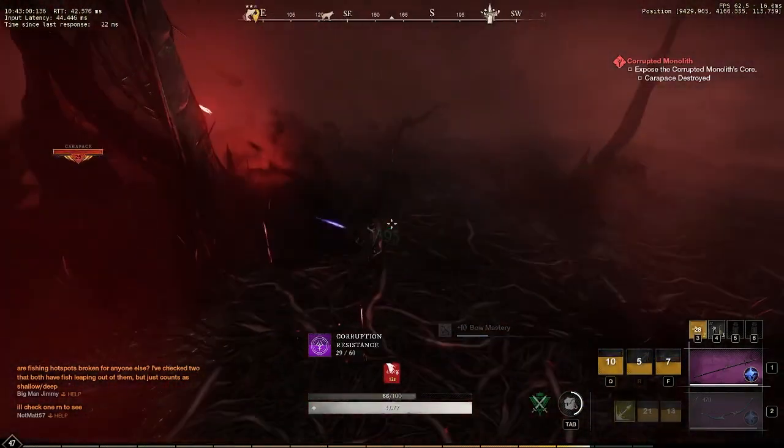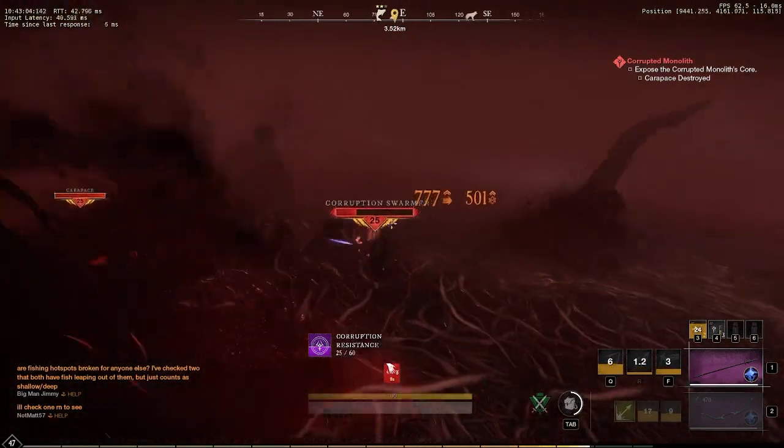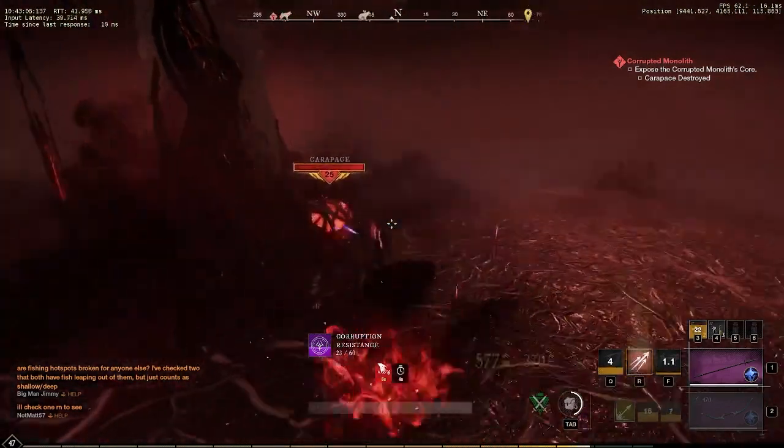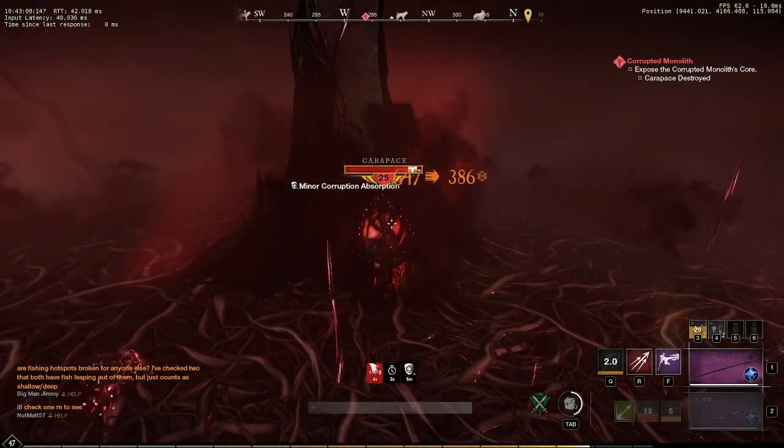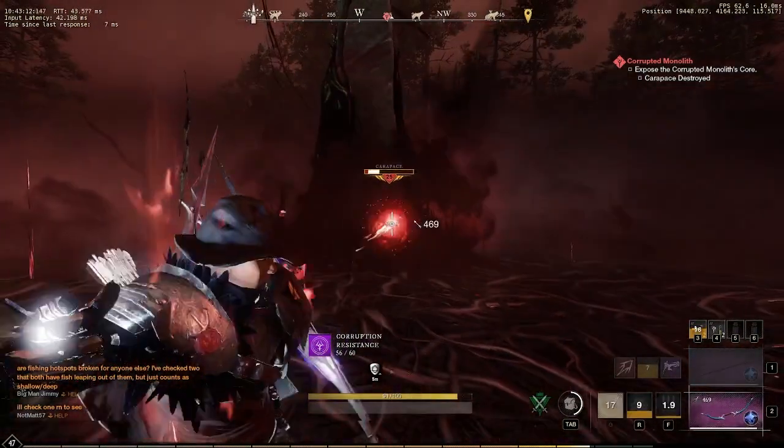There's not one build that kind of fixes everything throughout the game — you can run whatever you want. Obviously there are some weapons that are better than others, but run whatever you've been running, run whatever you're comfortable with and have levels in. The thing that you can do to get an extra edge on corruption no matter what weapon you're running is add a sapphire gem.